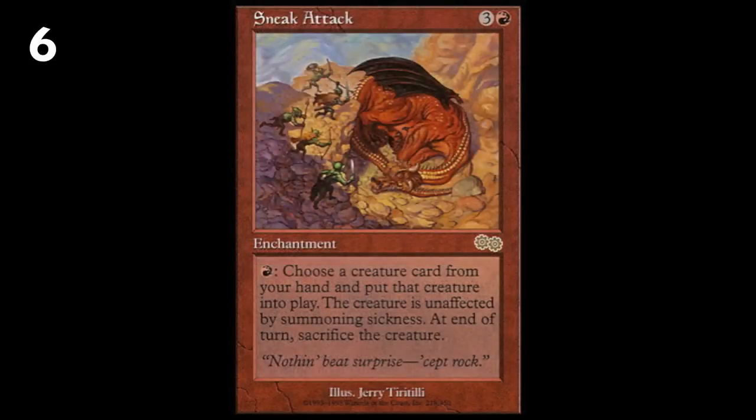Number six, Sneak Attack — basically a cheat-into-play effect that's very splashable. It lets you mess around with all sorts of huge creatures: Blightsteel Colossus, Ulamog, Progenitus, all sorts of craziness, and it gives them haste. Yes, you have to sacrifice the creature, but the advantage is incredible and it makes for such powerful plays. If you play an Eldrazi for one mana, it dies in a turn, but you get the haste and the Annihilator trigger, which is insane. This card is one of the most powerful red cards in all of Magic, and in EDH it's crazy.